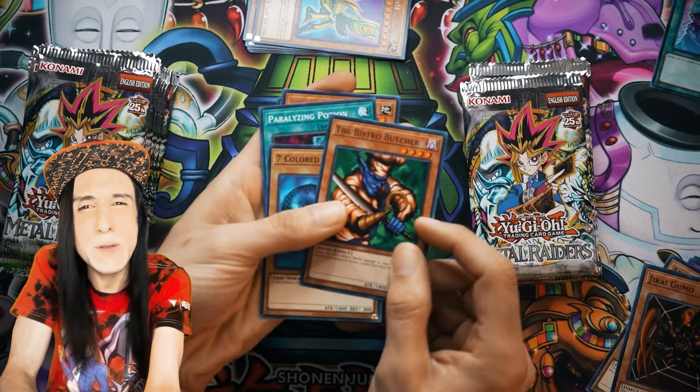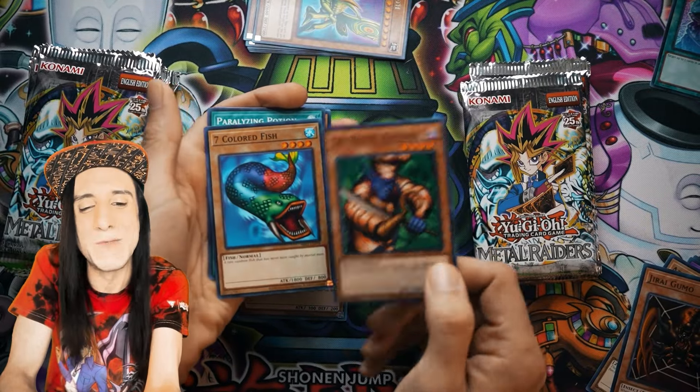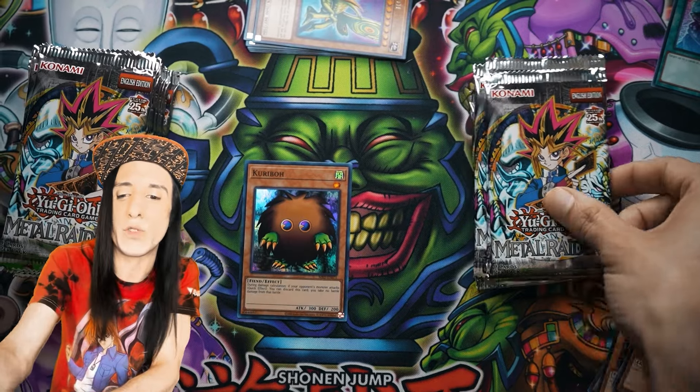Seven Colored Fish, Bistro Butcher — so many memories. This was a decent 1800 attacker at the time, and so was Seven Colored Fish, especially if you were using it with Umi and Lady of Legendary Ocean. Very cool there.